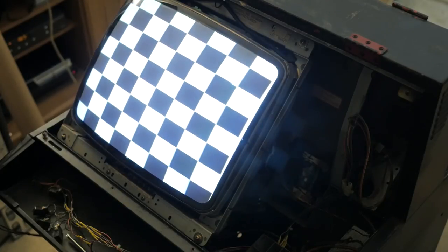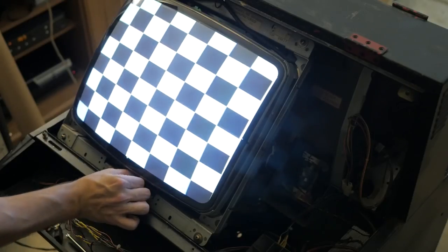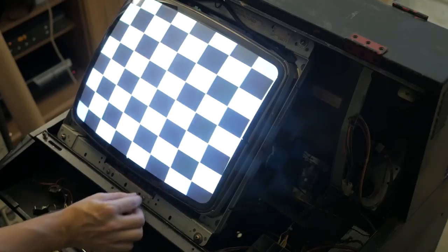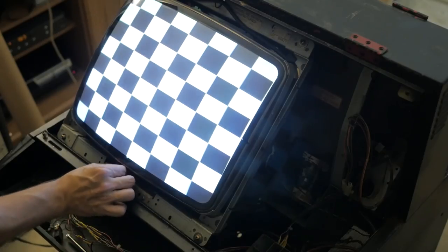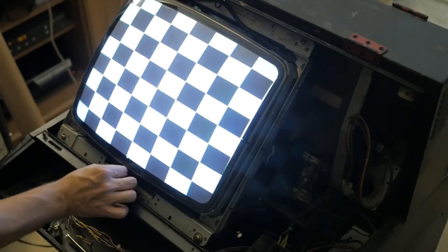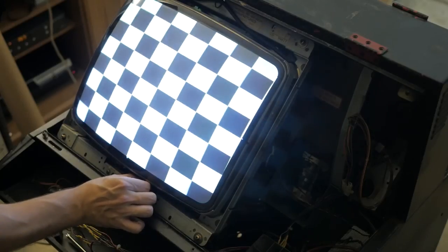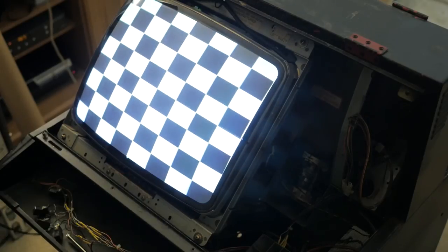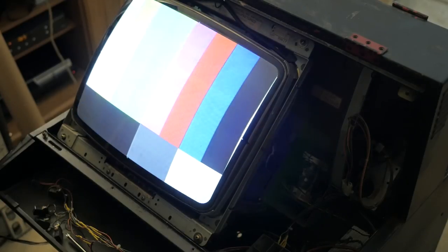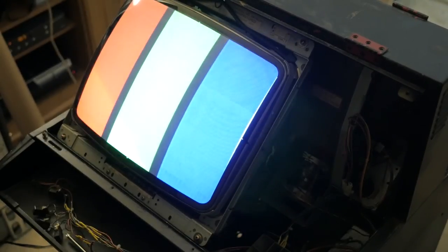We got black and white — boy is that bouncy. There might be a hold issue here. Let's check color bars — it looks like all of our colors are there. We've got good red, green, and blue.